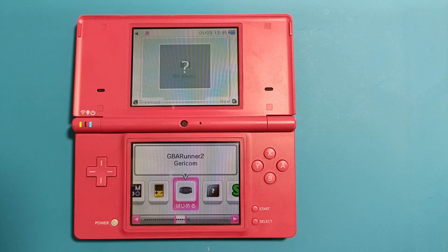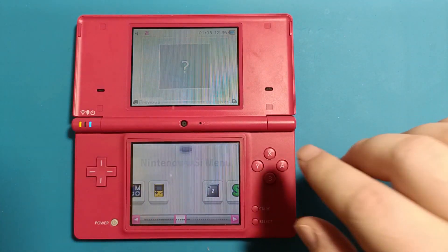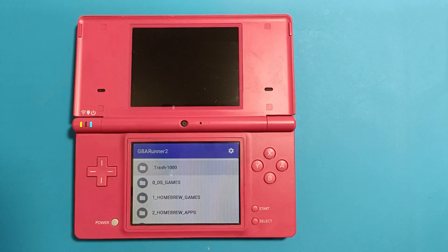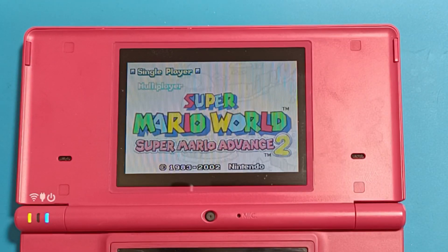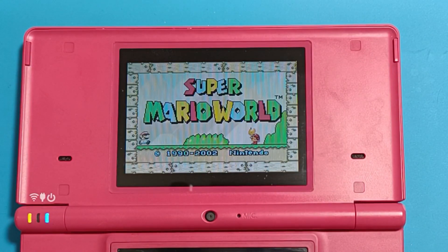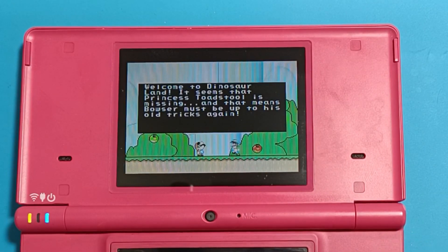Another thing the DSi should do in theory is play Game Boy Advance games, because technically there is still Game Boy Advance hardware in this device. Thanks to GBA Runner you should be able to take advantage of that. Sadly it's a bit hit or miss — something like Super Mario World for the Game Boy Advance works pretty much perfectly, with some weird glitching in the text boxes, but otherwise plays fantastic.